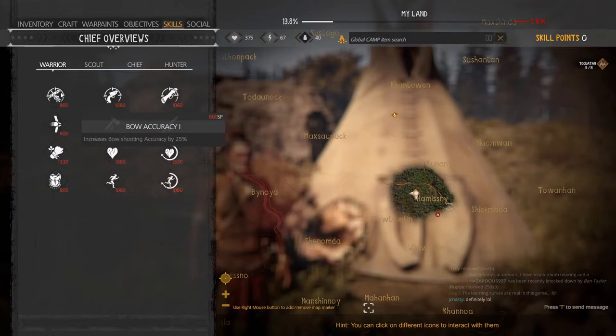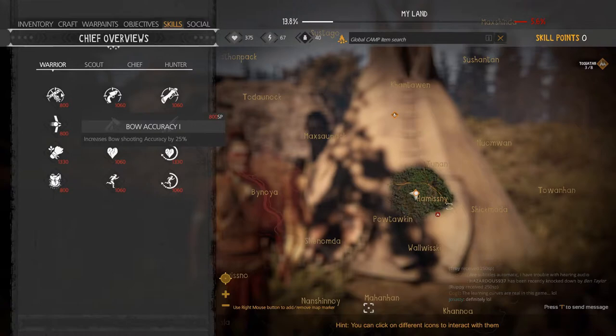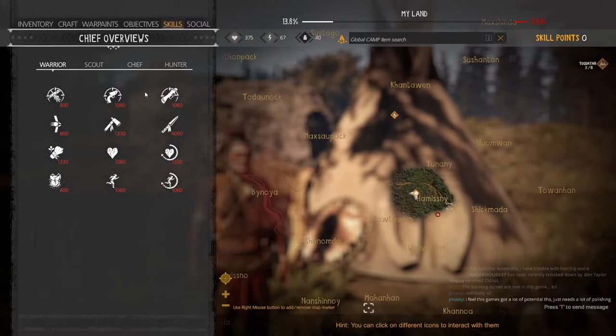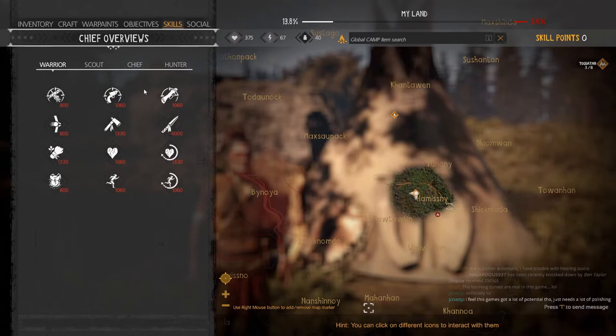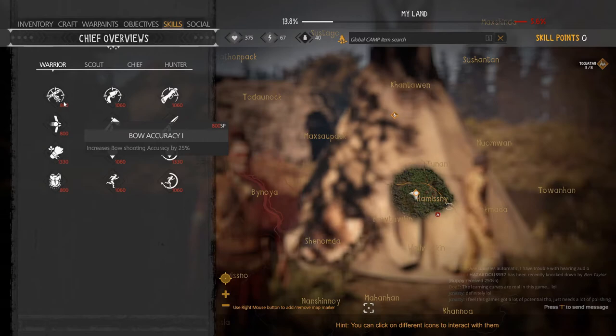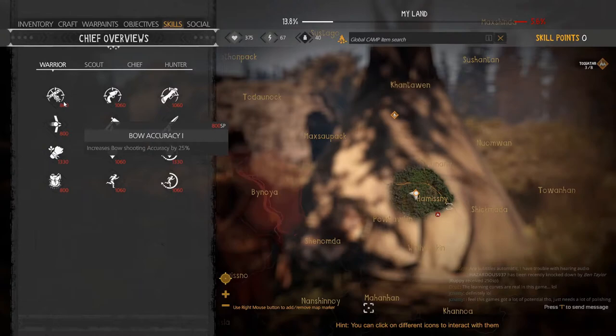For the rest of the Warrior tree, Bow Accuracy is helpful, especially as I like to focus on using stun arrows. Bow Accuracy helps with that. Stun arrows allow you to not kill your enemy, increase your reputation, and set up interrogation — though you can't interrogate right after stunning them. You need to wait for them to get back up, then grab and interrogate them, and then you can intimidate. That's very helpful especially later in the game when bears, boars, and wolves are attacking you.